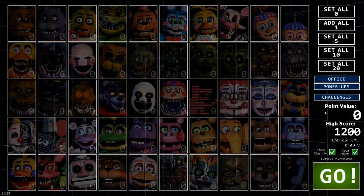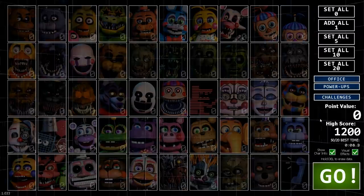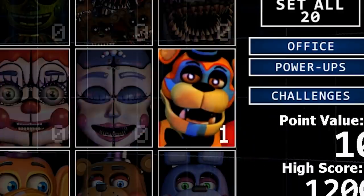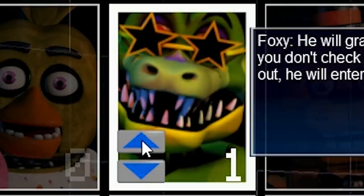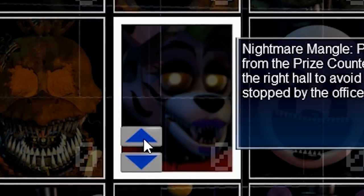Now, if you've seen the title and the thumbnail, you already know this is not the normal UCN. This is a very special mod that was created by ZBodyXD over on GameJolt. This specific mod adds the FNAF 9 animatronics, or the Pizzaplex ones, or whatever else you want to call them. We have Glamrock Freddy, we have Montgomery Gator, or Monty, and we have Roxanne Wolf, or Glamrock Roxanne.